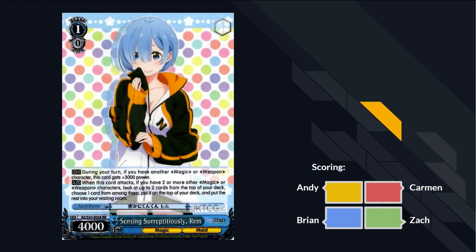During your turn, if you have another magic or weapon character, this card gets 3,000 power. When this card attacks, if you have two other magic or weapon characters, you get to look at the top two cards of your deck, choose one to put on top, and put the rest into your waiting room. So it's a 7k on attack - you get to look at two and choose which one you're going to trigger and ditch the other one.